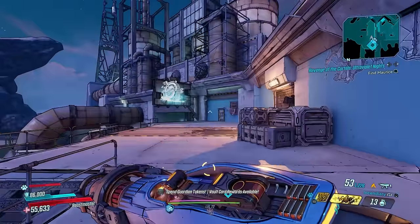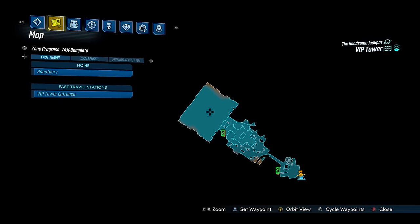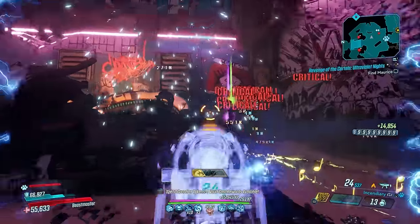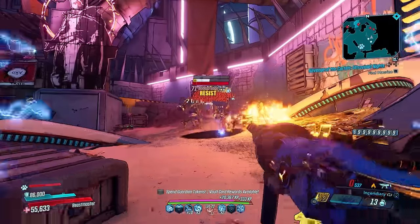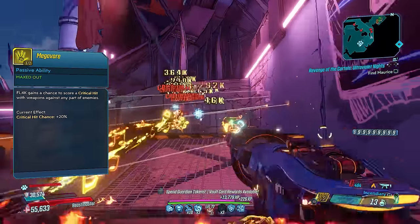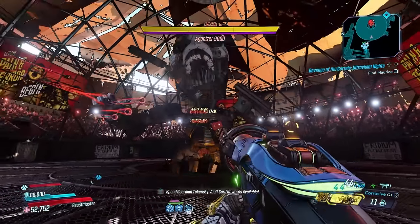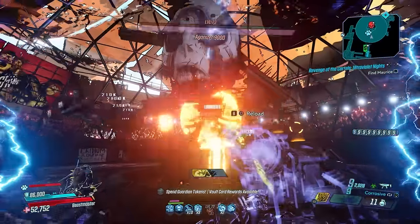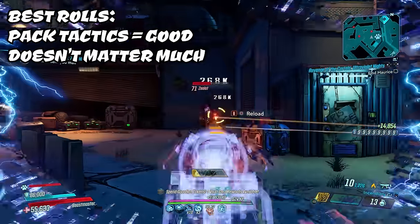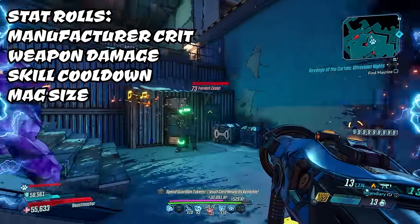Another great class mod for FL4K is Stackbot, which has an increased chance to drop from Jackpot as part of the Handsome Jackpot DLC in the VIP Tower. Whenever you successfully land a critical hit you'll gain a stack of 5% increased weapon damage, stacking up to 99 times — that's almost 500% more weapon damage. With skills like Megavore providing a 20% base crit chance and Fade Away guaranteeing crits, you can stack this fast. The problem is any non-critical hit resets the bonus, so I recommend only using it in crit-focused setups.